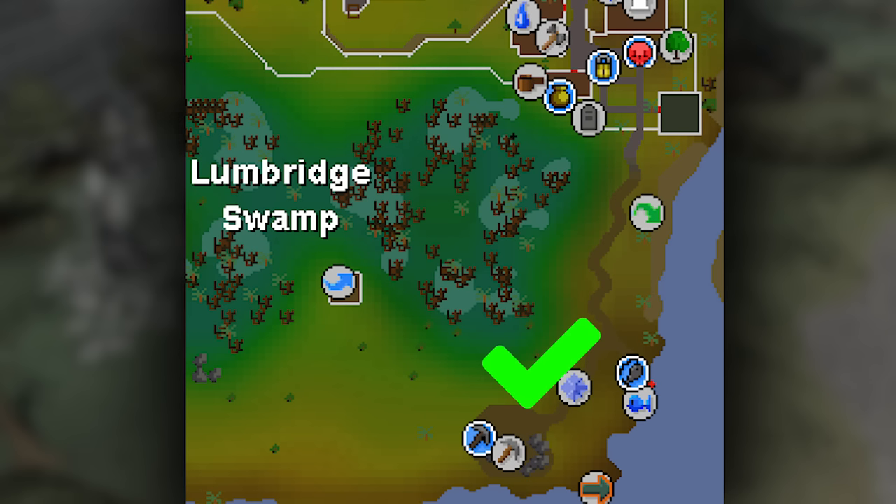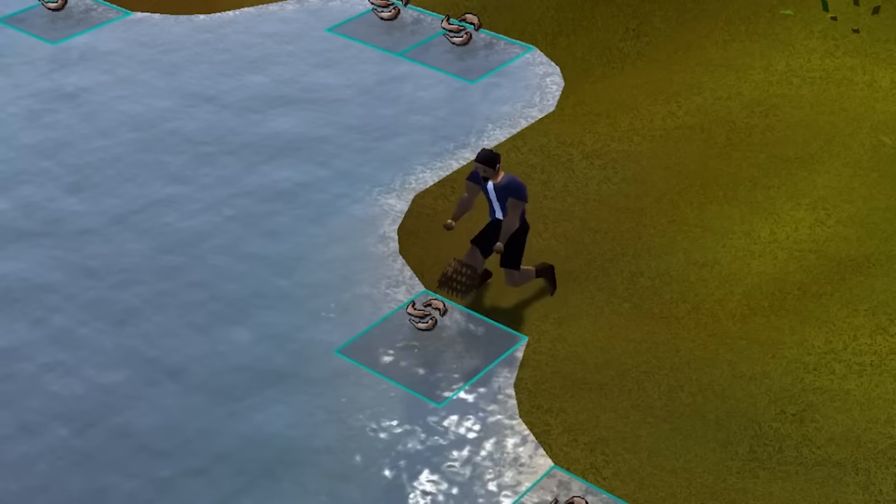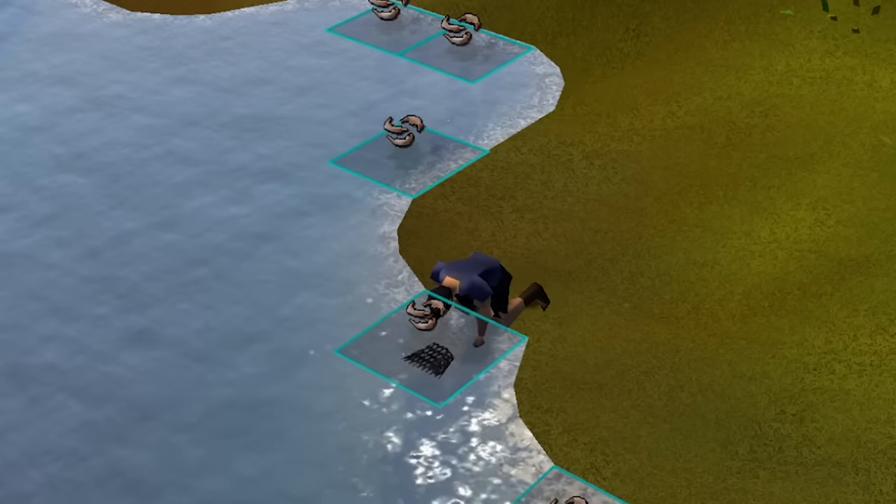Once you've completed Mistel and Mystery, you're going to want to go catch yourself a sardine at the nearby fishing spot. Hold onto this because it's for the Gertrude's Cat quest that we'll get into soon.